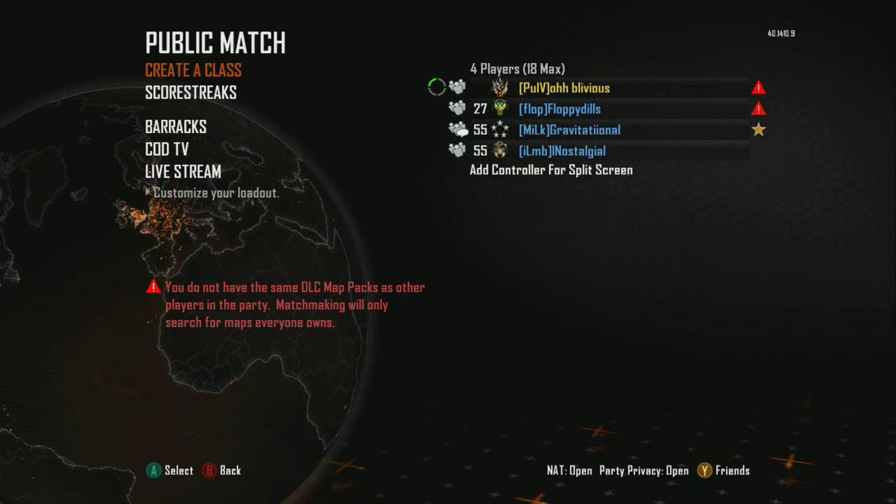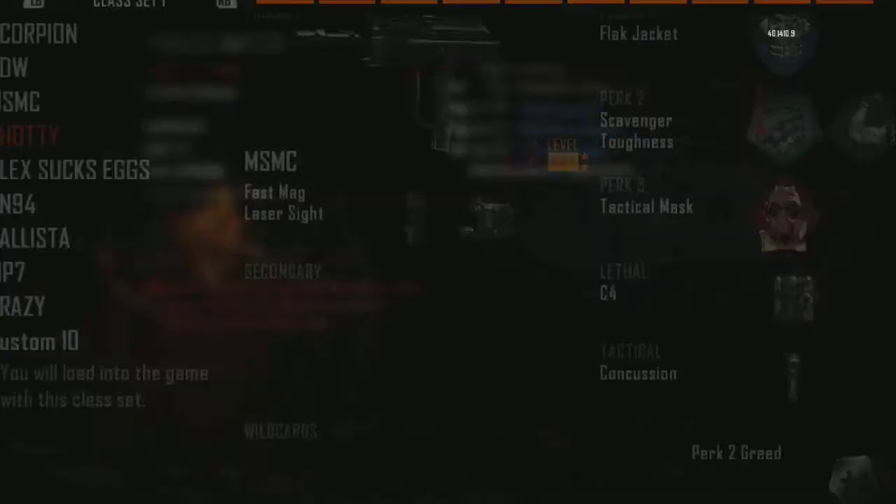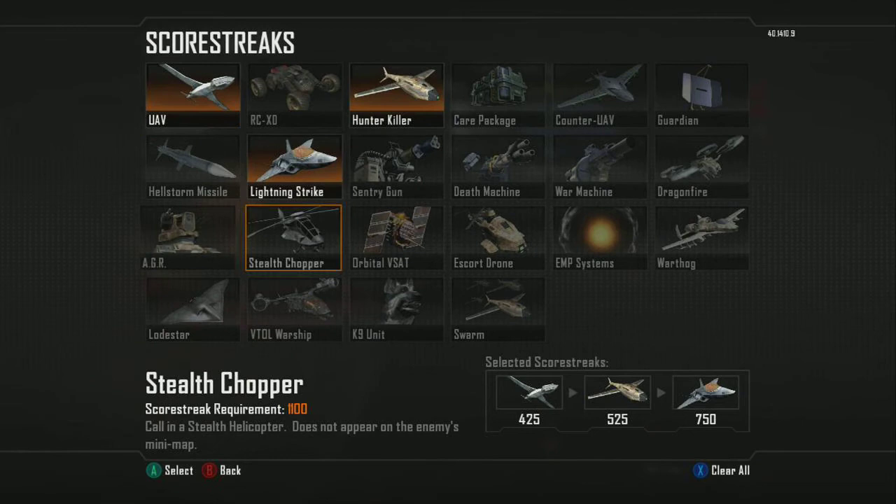Today the challenge is most kills with this class setup. It's an Assault Shield with Crossbow. If you have an attachment, use the attachment. You have Flak Jacket, Fast Hands, Scavenger, Attack Mask, Combat Axe. And if you do not have an attachment for your Crossbow, use two Shock Charges. Your scorestreaks are Hunter Killer, Lightning Strike, and UAV.